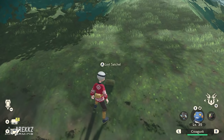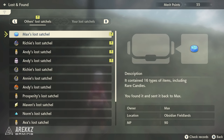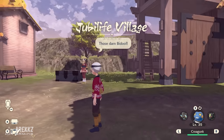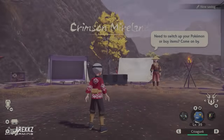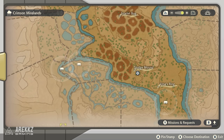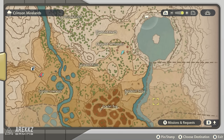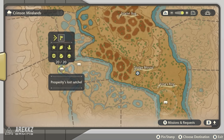Basically all you need to do is load into a map, grab the four satchels, go into the menu, return them, get your points, go back to town, go back out, and repeat. Each run only takes a couple of minutes and you're getting between 200 to 400 points. Most items you want to buy are around 1000 points, so it won't take long — especially for evolution stones and the linking cord, though farming a boatload of rare candies will take longer.